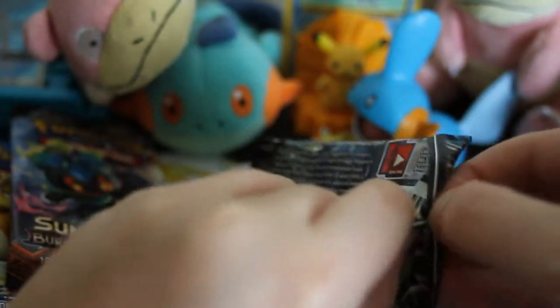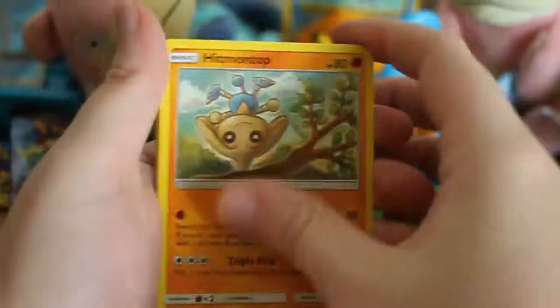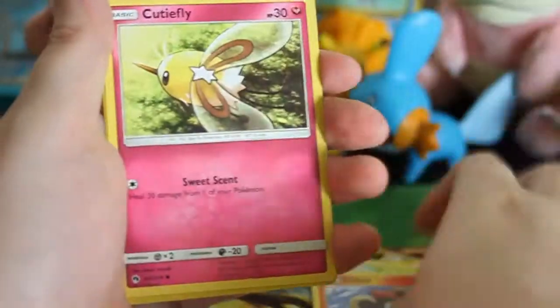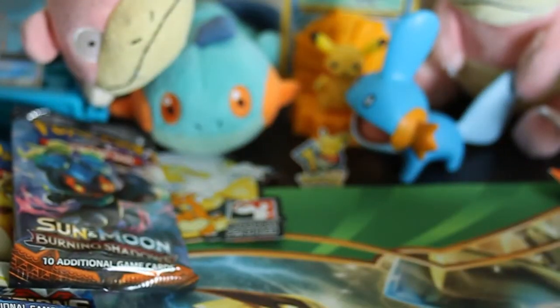Let's open this Lost Thunder. There's a code card. Hitmontop, Flaaffy, Electabuzz, Cyndaquil, Heracross, Combee, Litleo, Cutiefly, a Reverse Hoppip, and then a Beautifly — also non-holo.